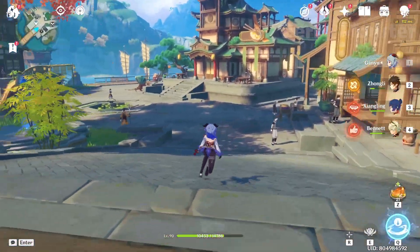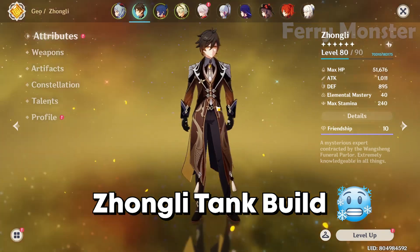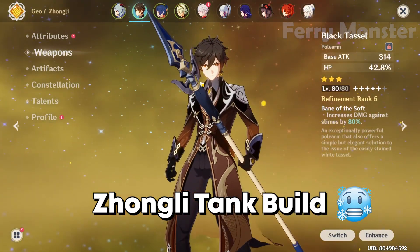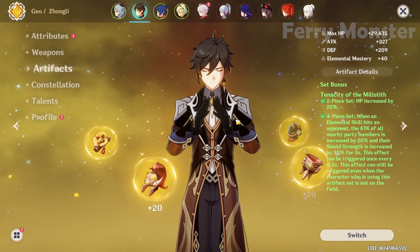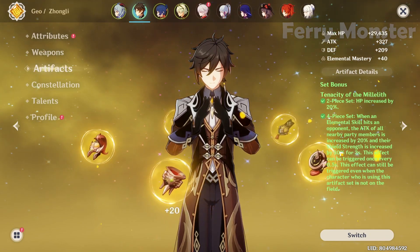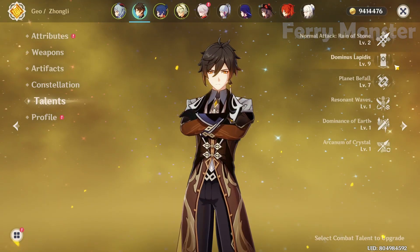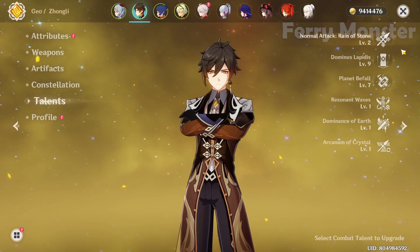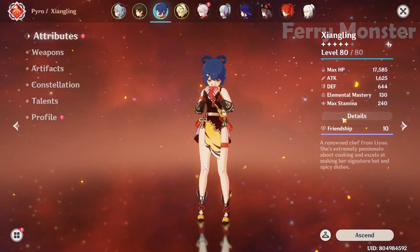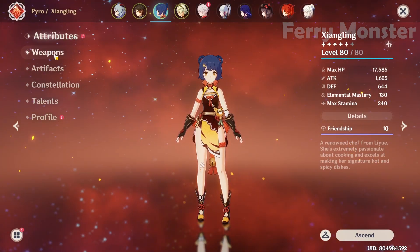Now let's see how I build my melt team. First: Zhongli — I use a full HP build because I need his shield. I use the Black Tassel weapon. For artifacts, best-in-slot is 4-piece Tenacity of the Millelith, which gives more damage when his pillar hits enemies and makes his shield even stronger. I focus talent on his elemental skill for the shield.